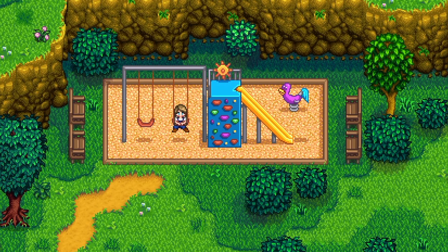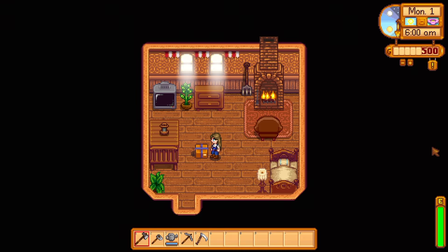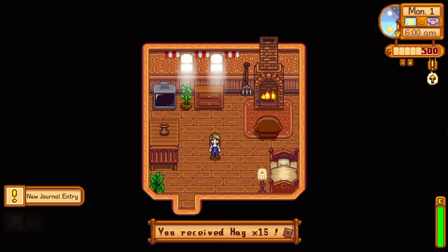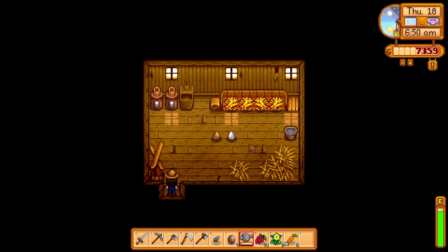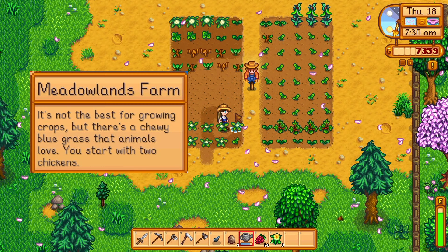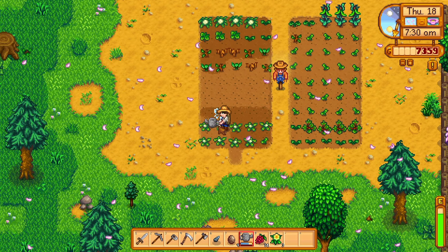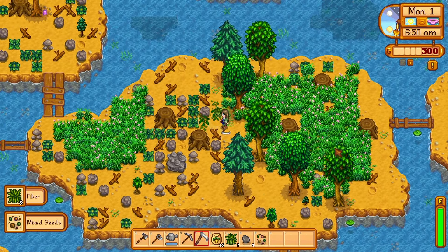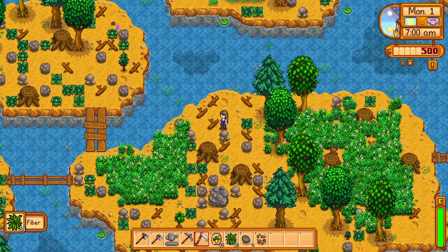Stardew Valley's most recent update, Patch 1.6, has brought plenty of notable changes to the game. One of these is a new farm layout, the Meadowland Farm, that features several boosts to raising animals including a free chicken coop and two chicks, new grass for your animals, and approximately 2,050 tillable tiles for crops. Patch 1.6 also significantly buffed the Riverland Farm with the addition of the Fish Smoker.